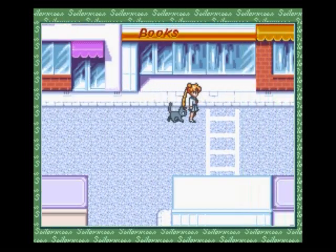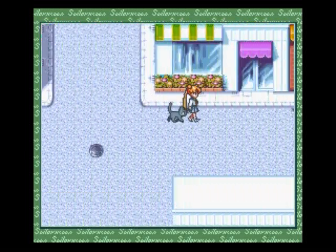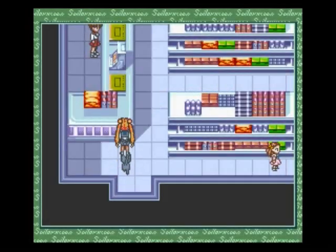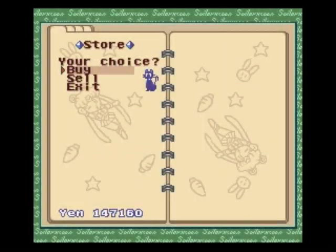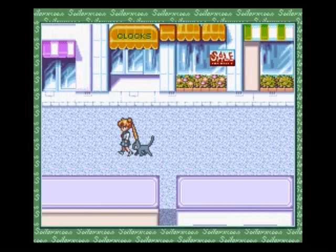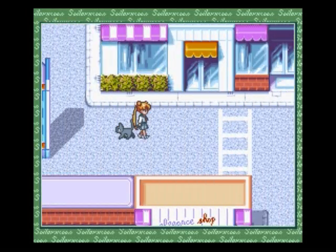I don't want to be on this level. Books, game center, I think. Buy some stuff. Bento sets — meh. Okay, enough of that. Now that I've wasted that time, let's go to the perfume shop.